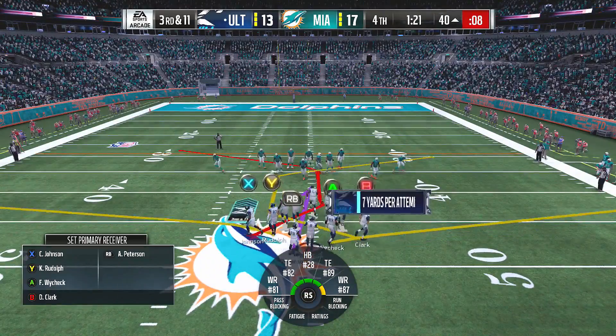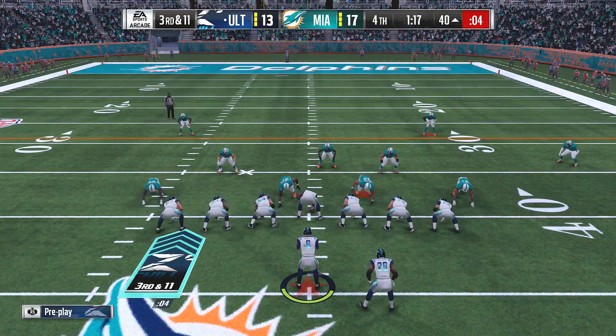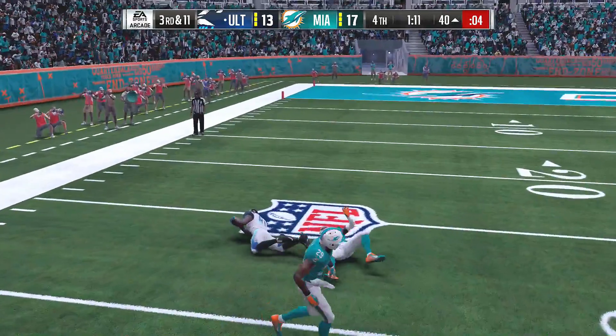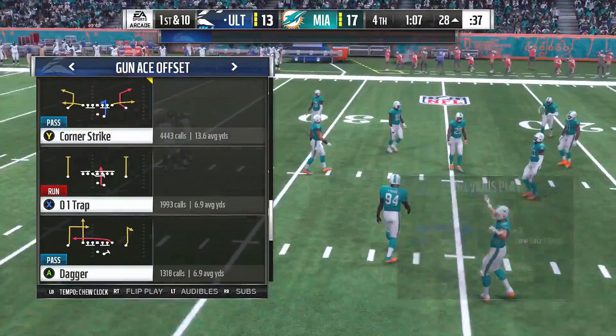Most of the time when the ball's in the air you're thinking wide receiver, tight end. But running backs can be a big part of any passing offense nowadays. Back to throw — this is Johnson, he's got it. They give him 12 yards and a first down.